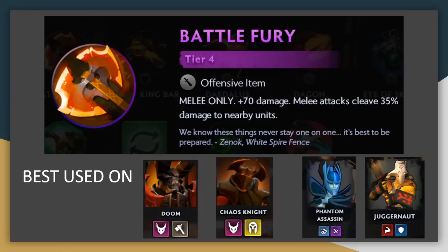Battle Fury rarely outperforms Daedalus in terms of just raw attack damage output, even if the enemies are kind of stacked up. It still has lots of attack damage on it, so it's a good choice even if you can't make use of the cleave, but generally Moonshard and Daedalus are the higher priority picks over Battle Fury. Ideally, it's used on higher attack speed units who will be on the edges of the fight rather than front and center, who might get burst down a little bit too quickly.